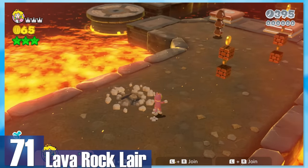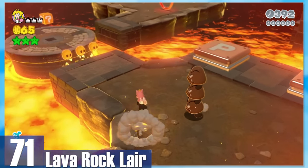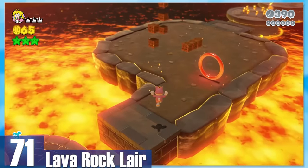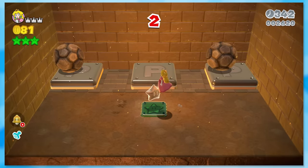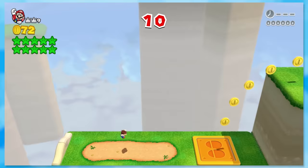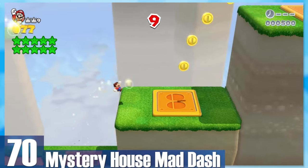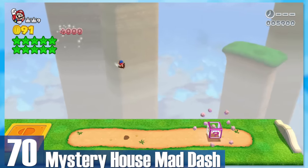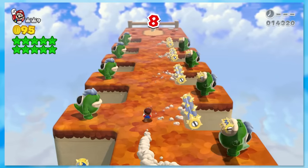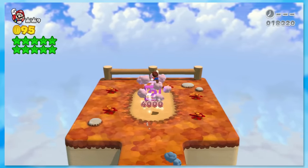71: Lava Rock Lair — your typical castle level and frankly one of the most forgettable ones. That's not to say it isn't fun; I like chucking boulders around, but that's only fun for so long. 70: Mystery House Mad Dash — and that's what you do. Every section has you running through a mini stage to some capacity. I really like the pacing, and the progression of difficulty ramps up nicely.